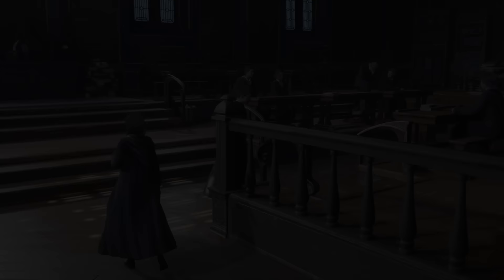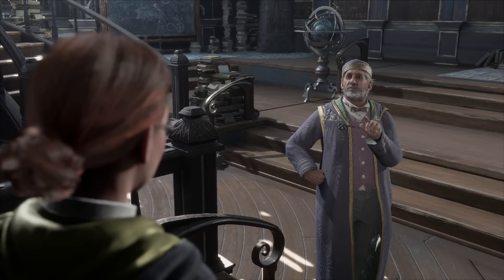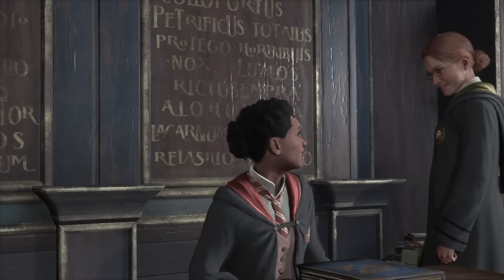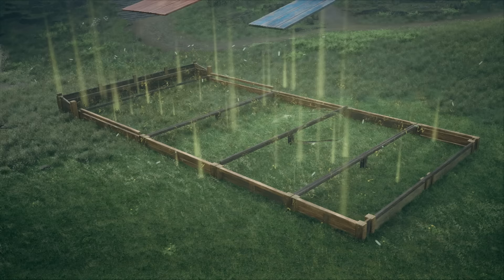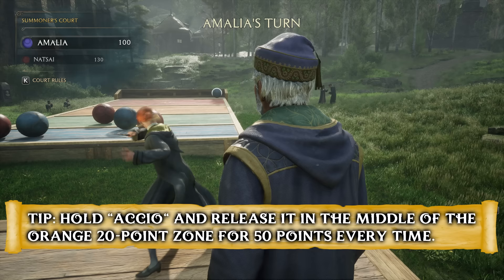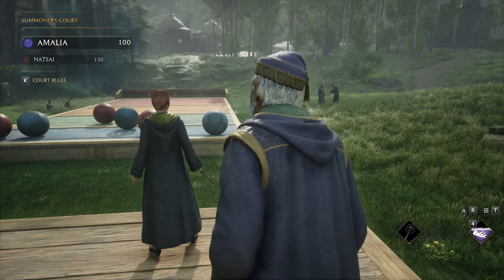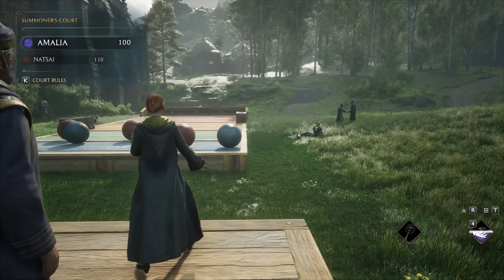Now let's head to Charms class, where Professor Ronan teaches you the Accio spell and you also meet Natty, the first prominently featured Gryffindor student. You'll go up against Natty in a game of Summoner's Court — she doesn't go easy on you, but you should be able to beat her by releasing the Accio ball right around the orange 20-point zone in the middle to ensure maximum points each time. You can also play aggressively and try to knock her balls off the field, but that isn't necessary to win consistently. The same principle applies for the second game — just keep the motion of the blocks in mind.